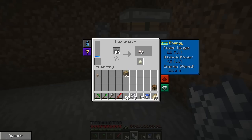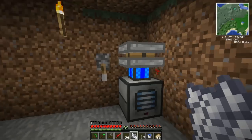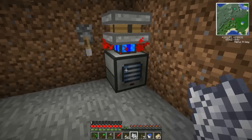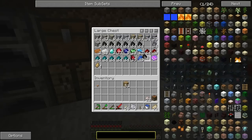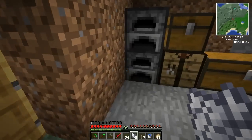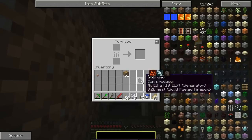These engines only generate one MJ per tick — I should make more of them. I've got the pulverized iron. If I'm going to use coal, I'm going to use it efficiently. And I know I need glass for many things, especially those machine frames, so I went and got some sand and made some glass right away.